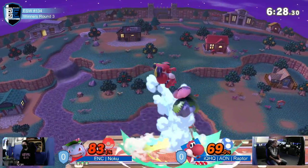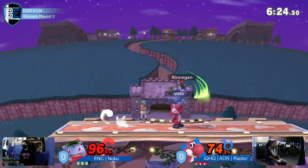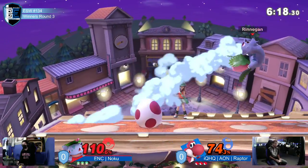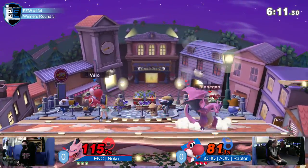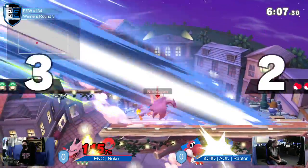You go from FD to this weird tri-plat where for once your middle platform is lower than the rest. It kind of feels like a mixture between Smashville and Kalos sometimes because you have that lower middle platform, but it's not as big, and then you have those side platforms sticking off the ledge a little bit. But right now it looks like Raptor's containing a pretty nice lead.